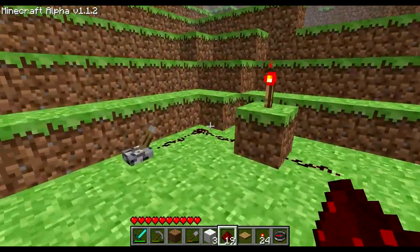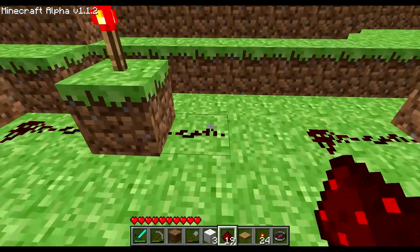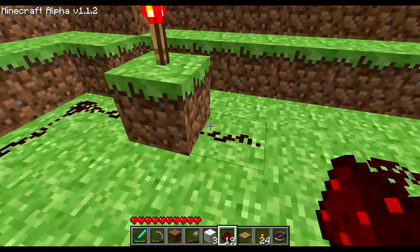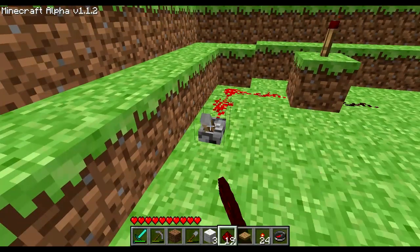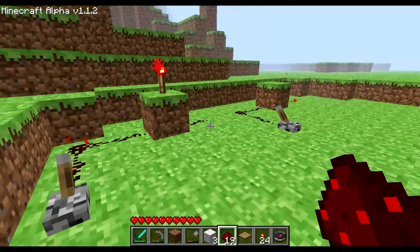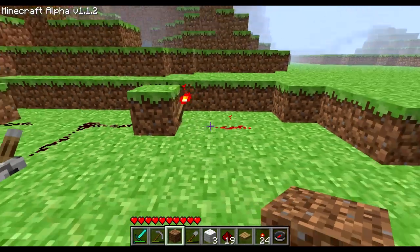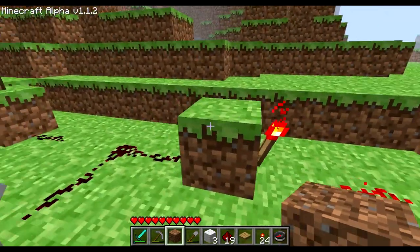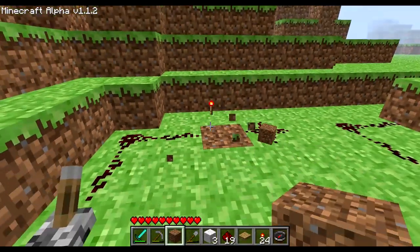Here you can see that since both of the redstone wires are connected to the block, that output wire isn't activated because it's connected to the block and not to the torch — so the state of the torch doesn't matter to the output wire. Because of that, torches must always be connected to a block; they can't float. So if I break that dirt block, the torch falls.